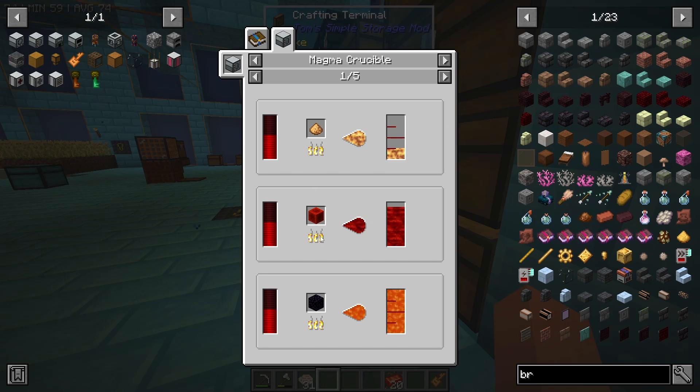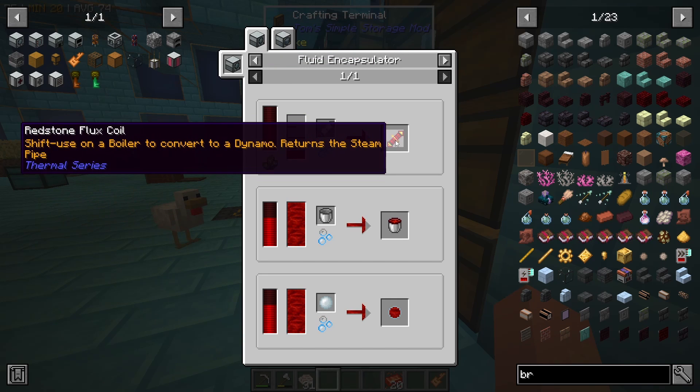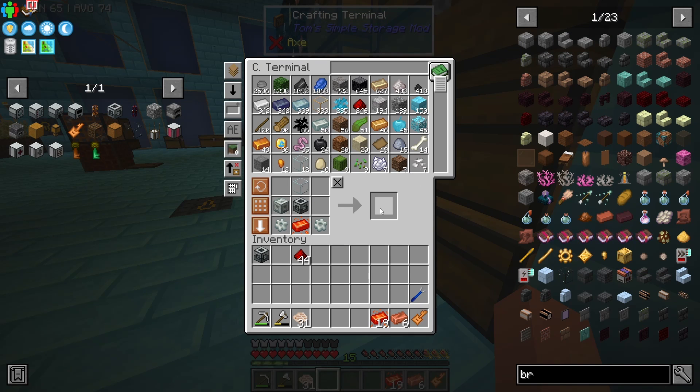The magma crucible is a machine that takes items and turns them into liquids — for example, we'll be able to get lava by melting cobblestone. The real reason we need it is for destabilized redstone, which is then going to go into the fluid encapsulator to make redstone flux coils, which we use to make more machines. Here is the magma crucible!